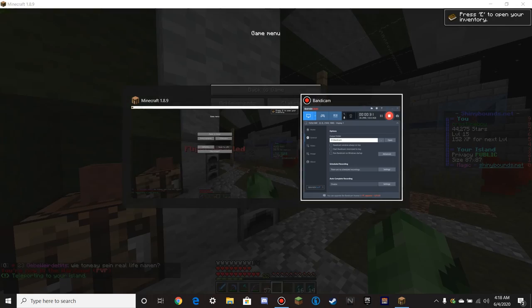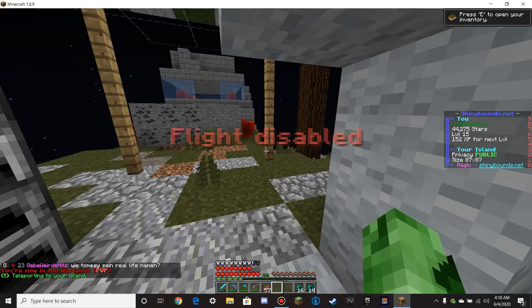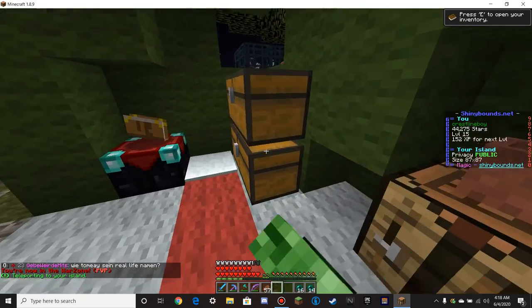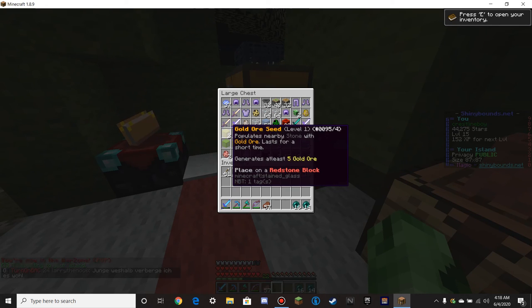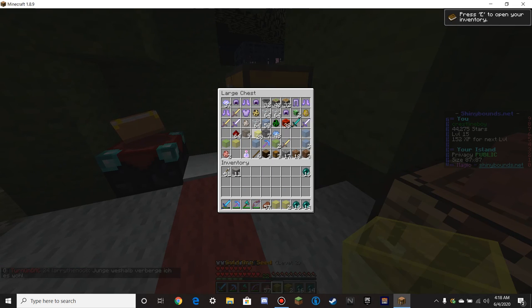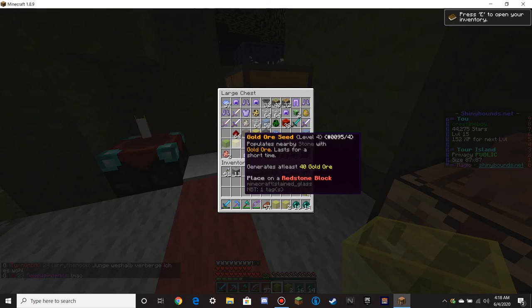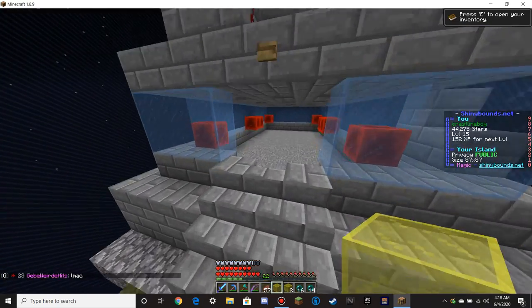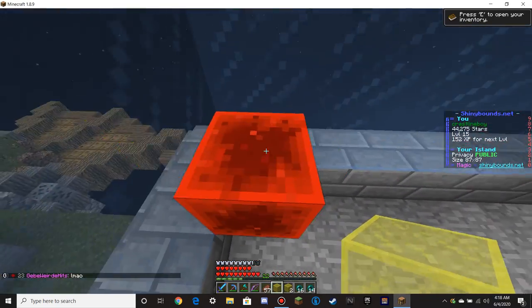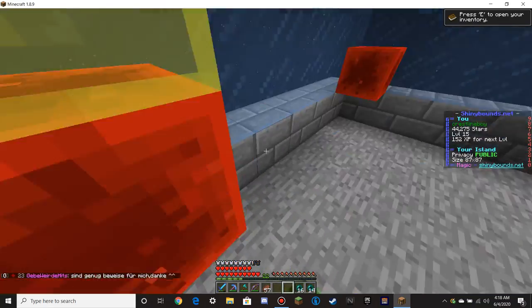Let's go to our island. Gold ore seeds. We'll do that's 10, 20, 30, 40, 50, 60. So we're going to go over here and come to our new ore seed generator that we made last episode, and we're going to place all our little ore seeds.